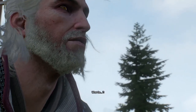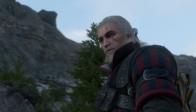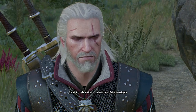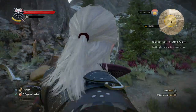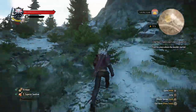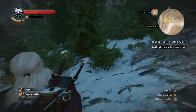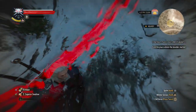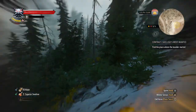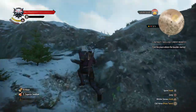Geralt — what the? Holy shitballs! That was an accidental — there was no accident. Better investigate. I'm gonna kill whoever did that. I saw Geralt's eyeballs for a second. Find a place where the boulder started. The boulder must have rolled through here — you saw what happened, you don't need your Witcher senses for that.